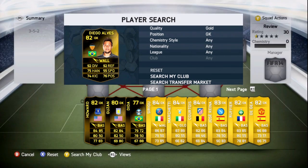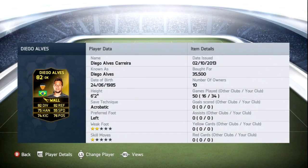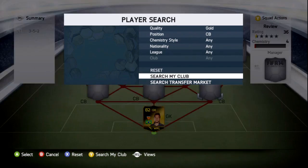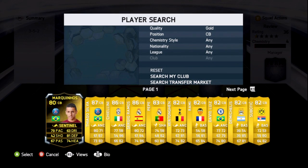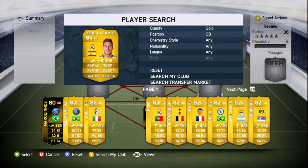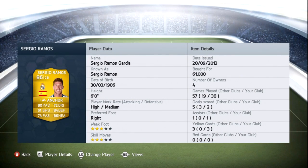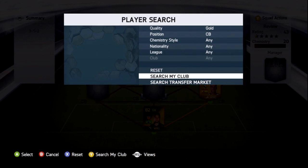In goal we have Diego Alves in-form, who is a solid goalkeeper that never really lets me down. He's a Brazilian La Liga goalkeeper so he's perfect for the teams I like to use. On the right-hand side we've got Sergio Ramos — solid center back, paid 61k for him a while ago, though I think he's dropped in price since.